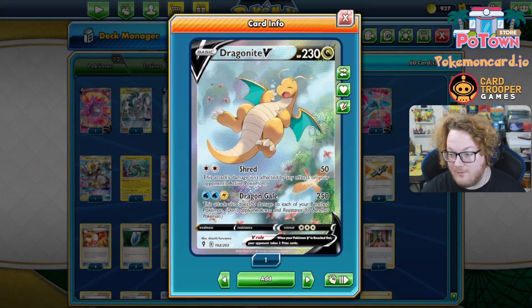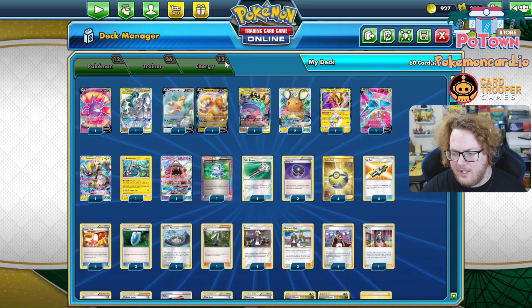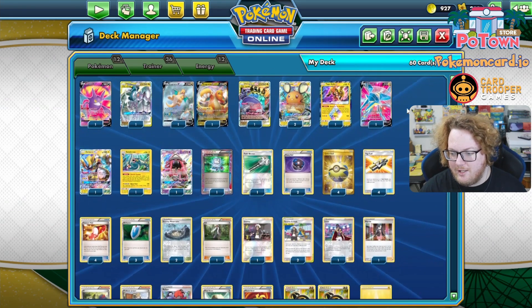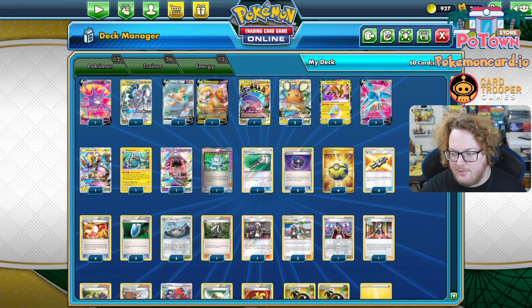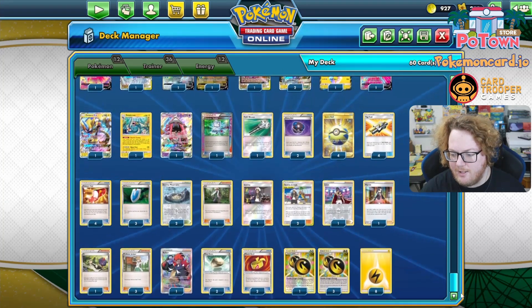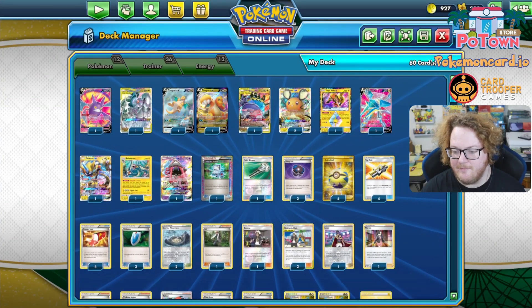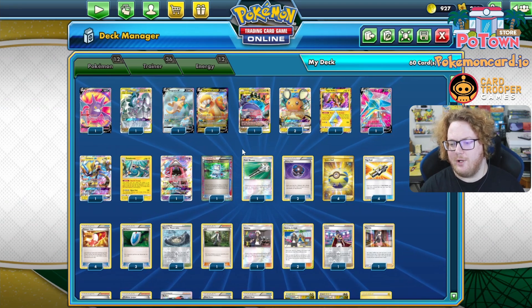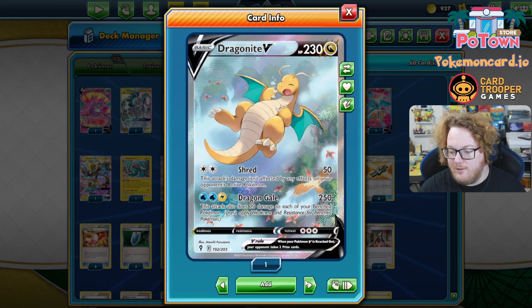So let's take a look at Stefan Ivanov's Dragonite V list, which he featured in a Channel Fireball video. I will put the list in the description below. Big shout out to Stefan for making the list. We're going to try to use Dragongale for 250 damage on this beautiful Dragonite here.